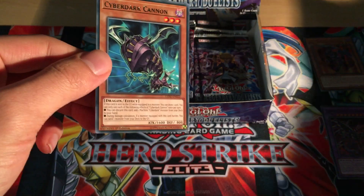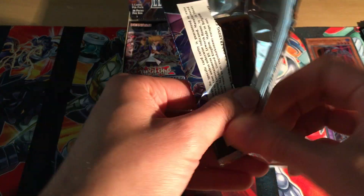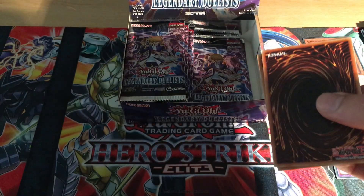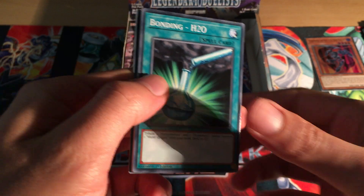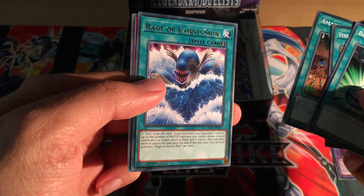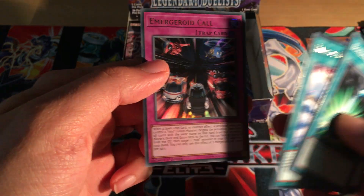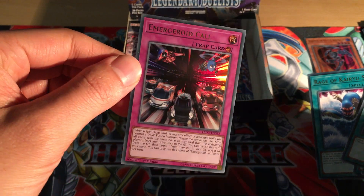Sphere, Caribou, Vehiceroid Connection Zone, Armoroid, Bonding H2O, and a Cyber Dark Cannon. That's quite strange - they haven't printed a lot of the Red-Eyes stuff I was expecting. Not sure when they'll come out. Bonding H2O, Vehiceroid Connection Zone, Amazonist Village, Rage of Kairushin, Kairushin, and Emergency Core - not one of the ultras I really wanted to get.